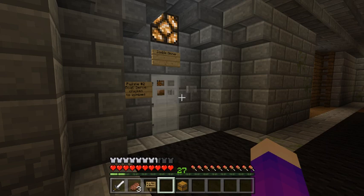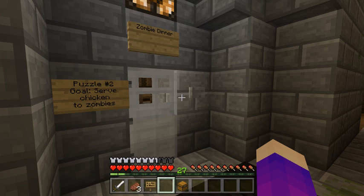Zombie dinner? Zombie dinner! I hear zombies over there. It's a zombie dinner — puzzle number two. Goal: serve chicken to the zombies. I don't want to serve chicken to the zombies. Wait, I cannot get in here. I don't want to do this. I can't get out. Hint: throw chicken on pressure stop. Okay, thank you for that. I don't want to do this.